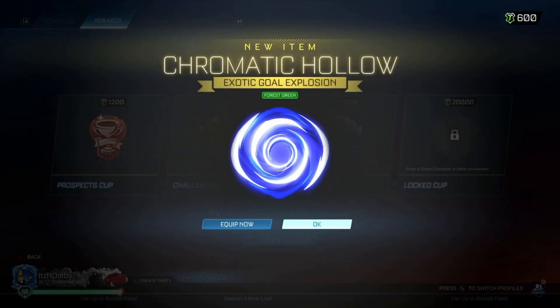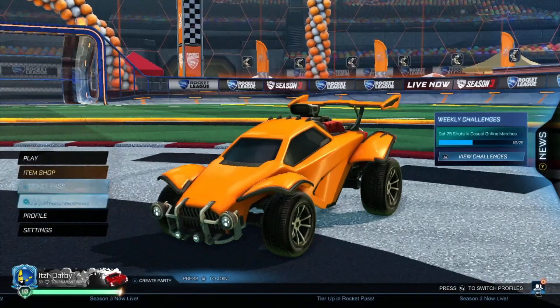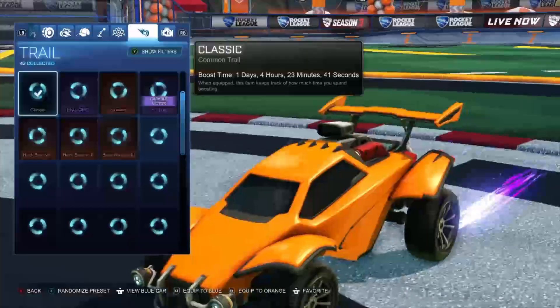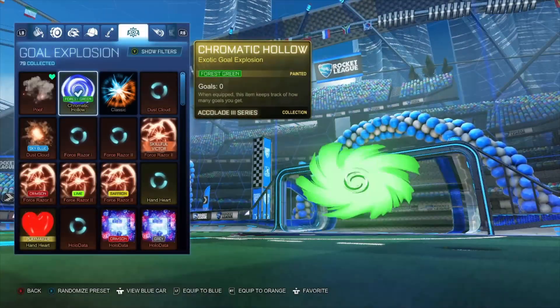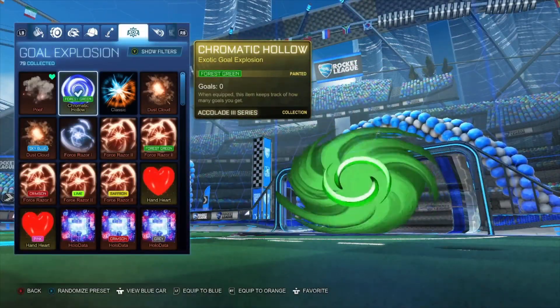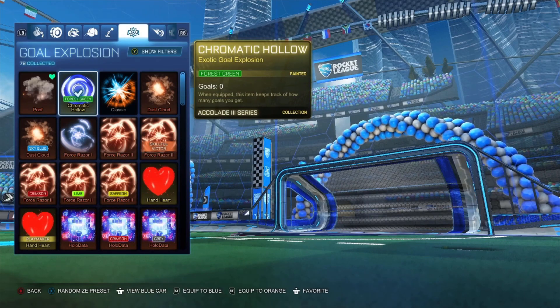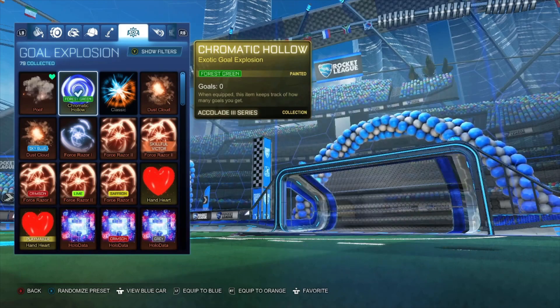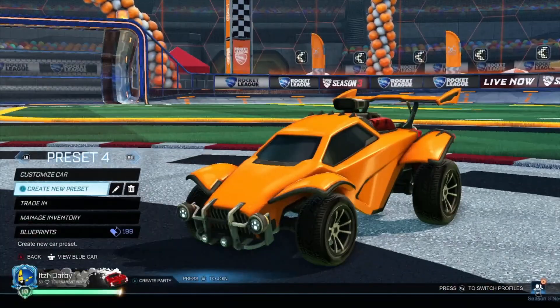Exotic! Chromatic Hollow in Forest Green. Let's see what this looks like - I reckon that would look really sick. I mean, I don't really like the unpainted Gold Explosion, but in paints I reckon it'd look decent. Oh my God - okay, to be fair, that is really slick. I'm not even going to lie. That is really nice. I'm going to be using that for a little bit, I think, because that's really good.